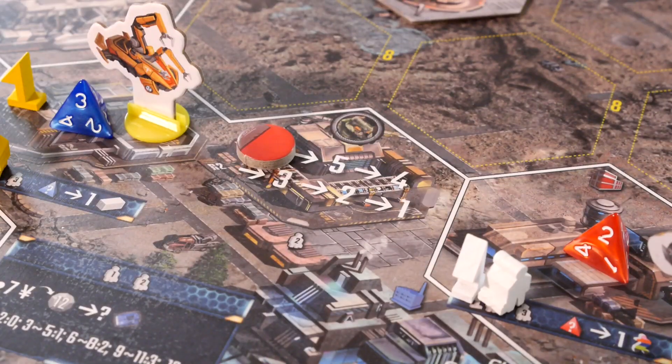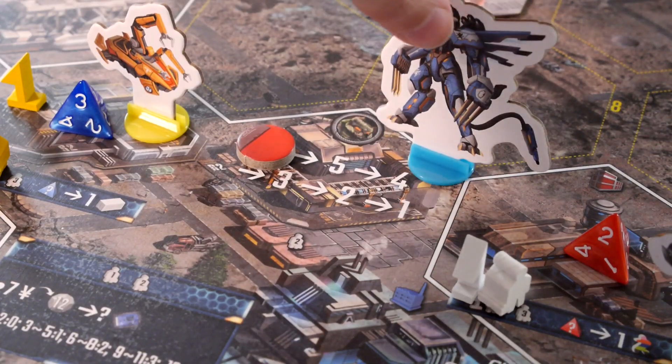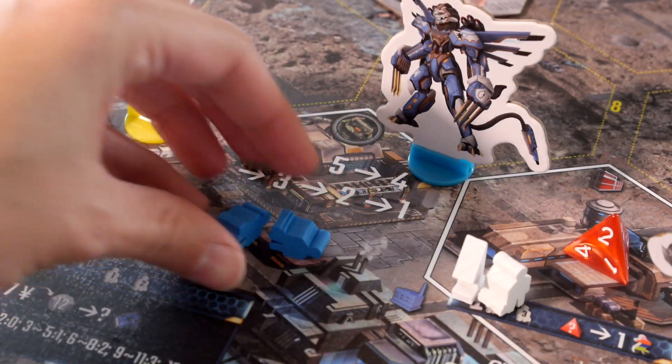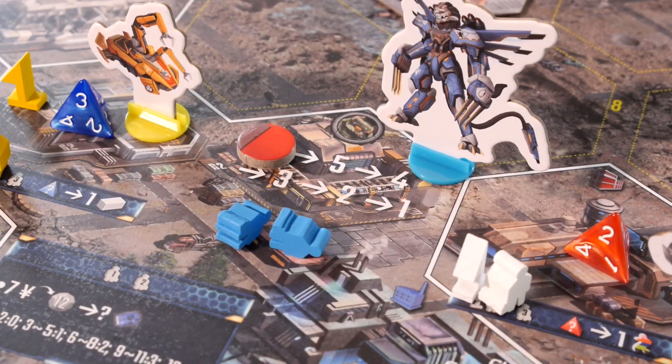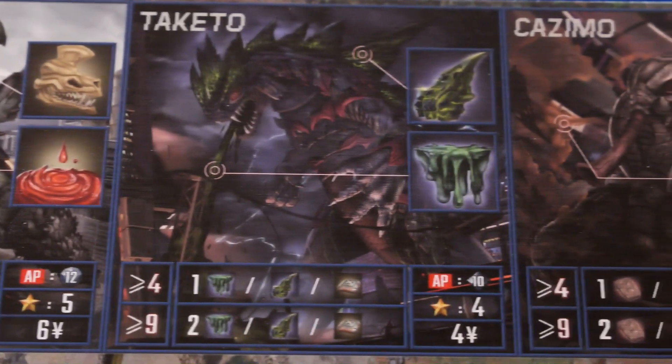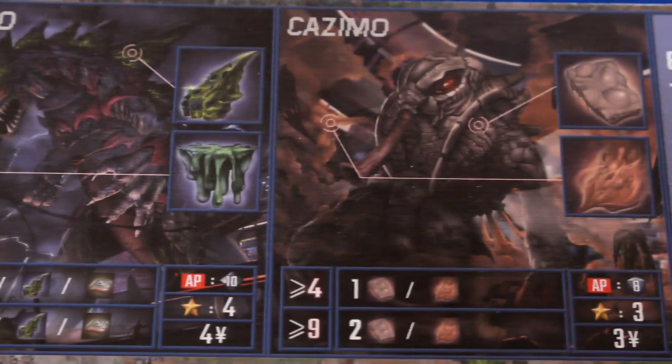Let's not forget the monster spaces on this board. Each monster space shows what type of monster is there, and going to fight it can score you some points if you win. The monsters all have different dice they throw in battle and different rewards for defeating them. If you manage to defeat a monster above a certain amount, they will also yield valuable resources.